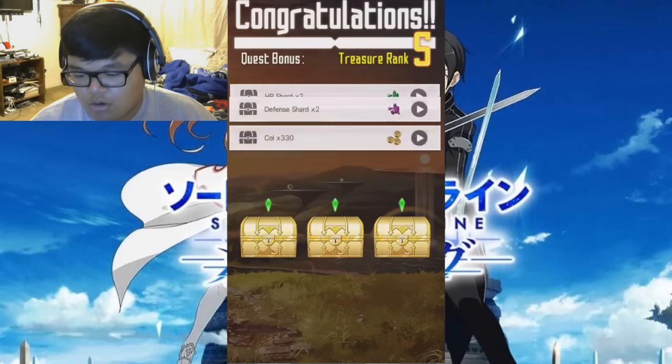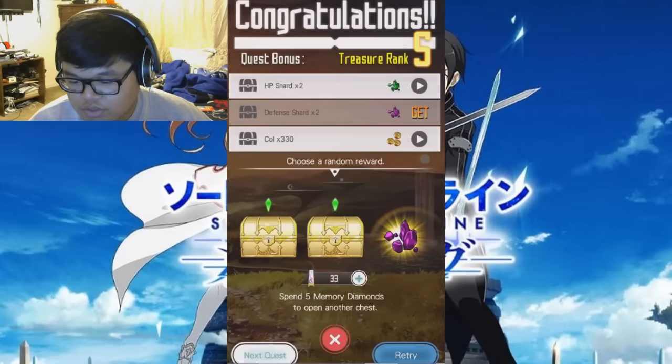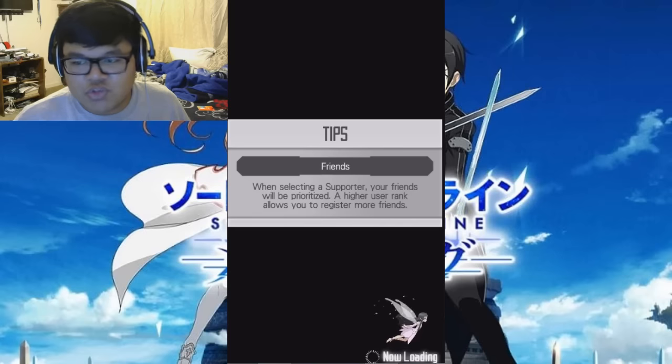Alright, there's a random chest here — let's open this one. Okay, raise defense. That's pretty cool. Let's go to the next quest. We can even retry that quest, which is cool.